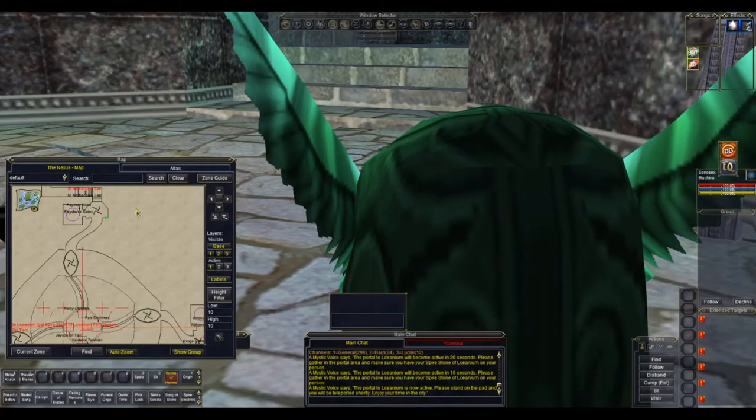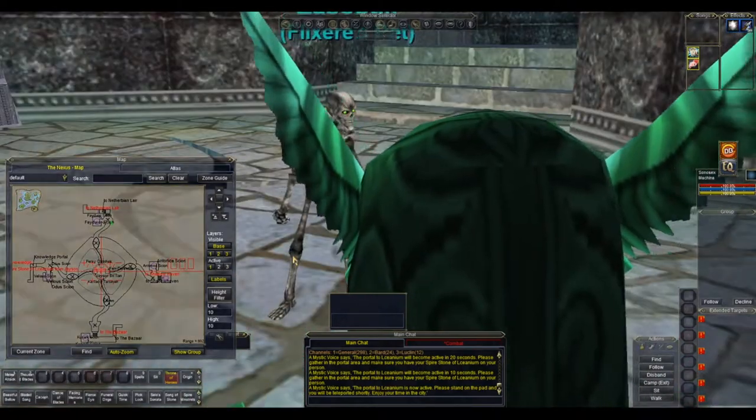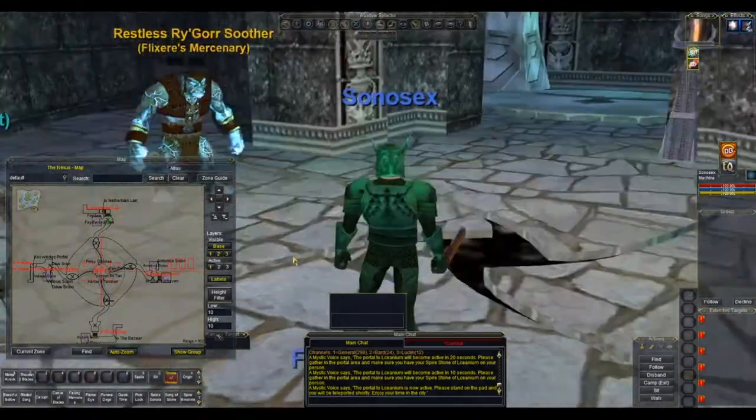Hello and welcome to how to get to Akiva Ruins. Starting at the Guildbine point in the north of the Nexus, we're going to go north into Neverbeing Lair.